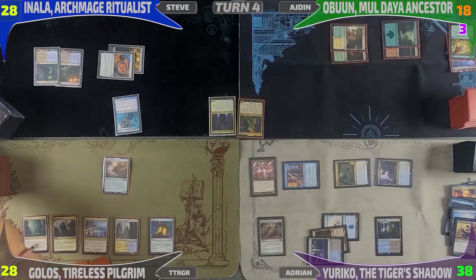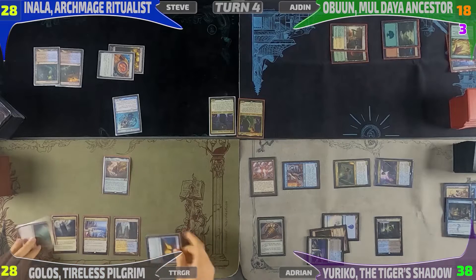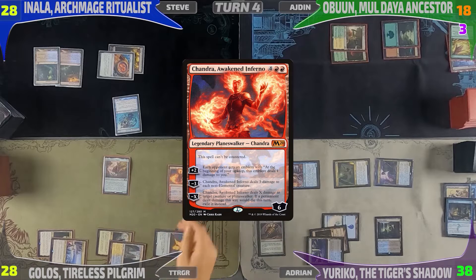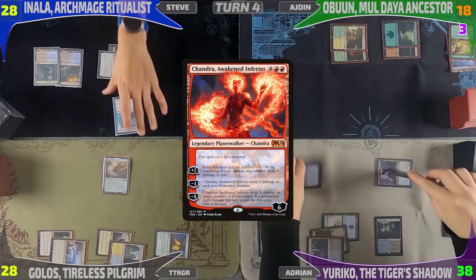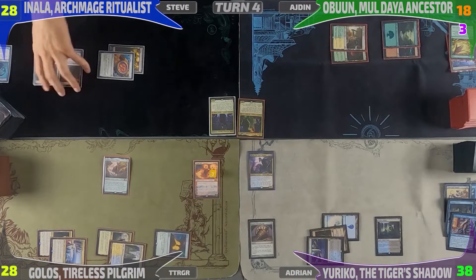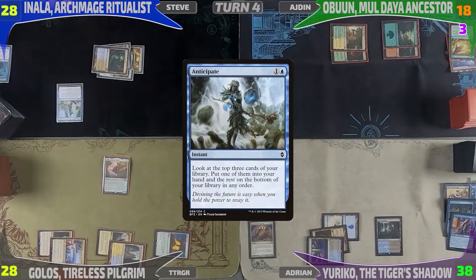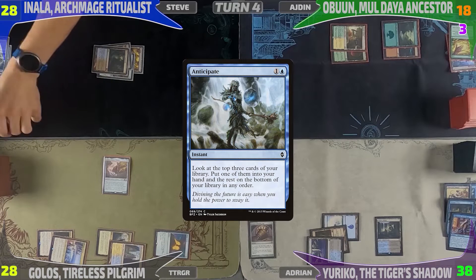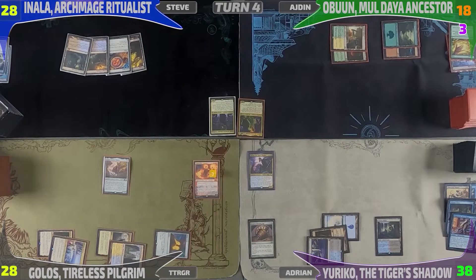Calvin untaps, draws, taps all his mana and plays Chandra, Awakened Inferno. Looking at the board, he decides to use the minus-three ability to wipe everything except his Golos. I rezone Yuriko instead of letting her hit the graveyard. Before Steve can take his turn, he casts Anticipate, makes his selections, bottoms two cards, then draws for turn.